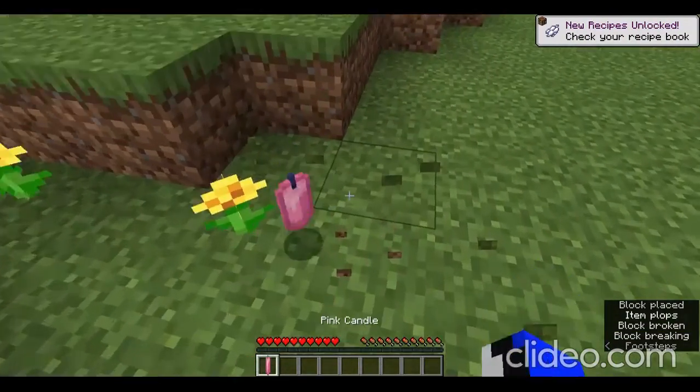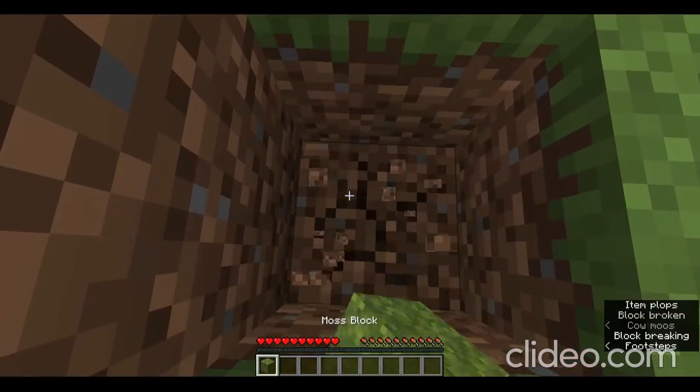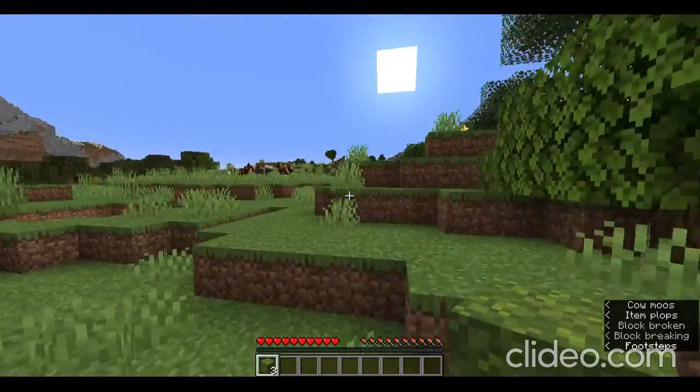Grass gives me a moss block, which drops a pink candle, and that drops some quartz stairs. Dirt drops nothing, which sucks. This is a pretty pathetic one so far.